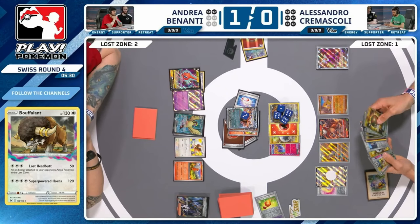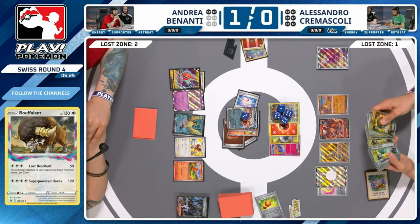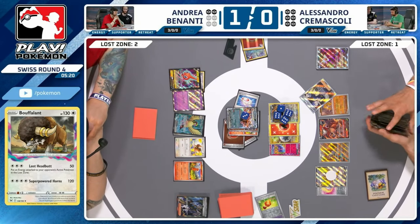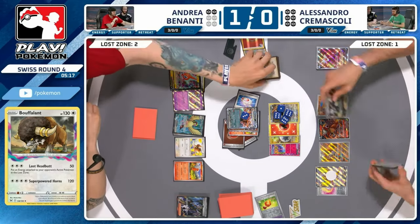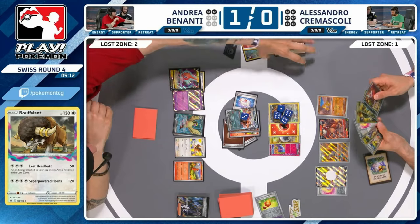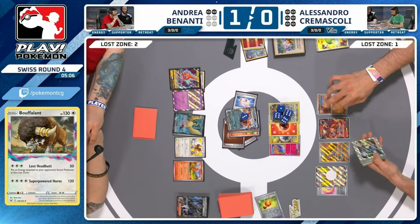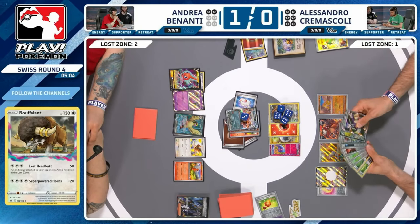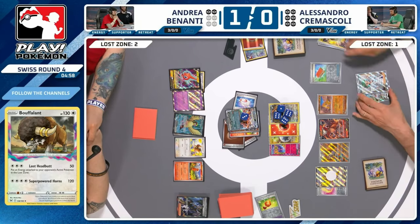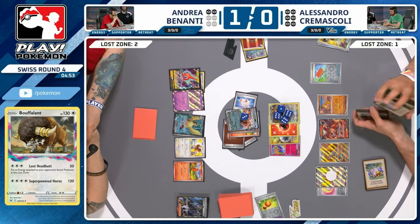No doubt Alessandro knows this decklist in and out — just how well he was able to claw back into game one even with such a bad start, to get anywhere close was impressive. Looks like Silene was the choice from Quick Search for Alessandro to recover some more cards. Not seeing a Penny available. Is there some other way to buy time here for Alessandro, or just retreating into Mimikyu possibly this turn?